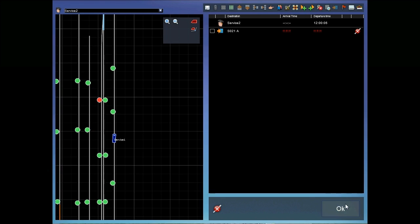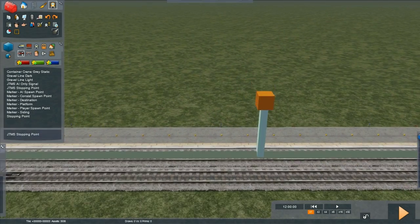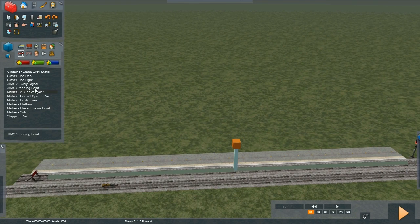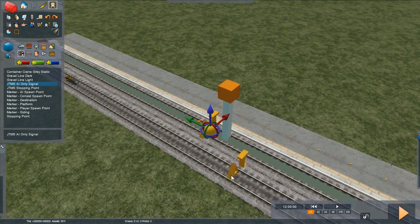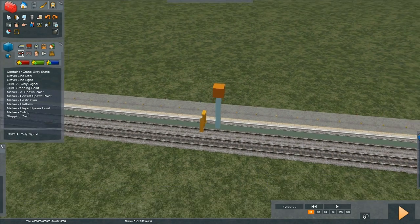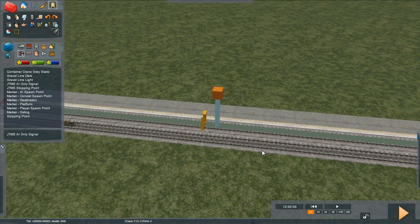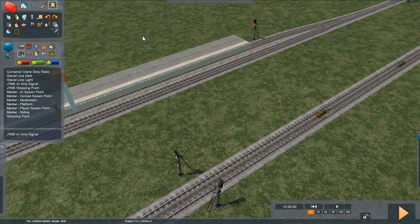So let's leave that set up and now use our AI only signal and our stopping point to alleviate the problem. Remember, we are in the scenario editor. Let's add our AI only signal — we're going to split the platform into two. Just click on the platform with the arrow pointing in the normal direction of travel, so forwards entering the platform. Now that signal does absolutely nothing and is invisible when you're actually driving, but what it does in terms of the dispatcher is create two signal blocks — one here and one here.